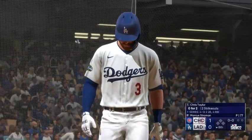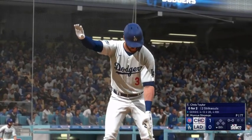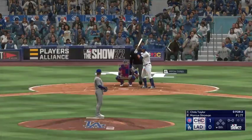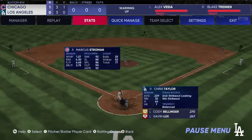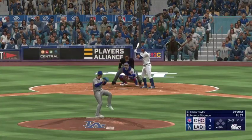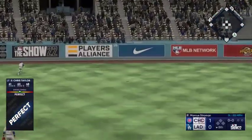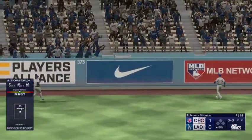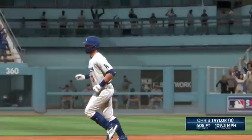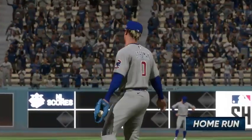Ready for the bottom of the eighth, and at the plate for the Dodgers, Chris Taylor. All these fans definitely want to get involved in the game. All it's going to take is to get the leadoff man or even a base runner on. And a pitch — now a rip into left center. That one is gone. Chris Taylor blasts one out. And we're starting over — it's 1-1.